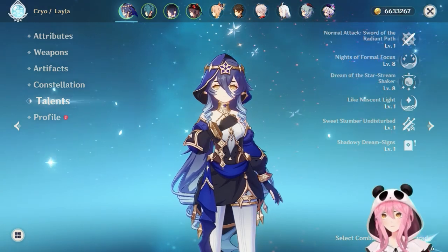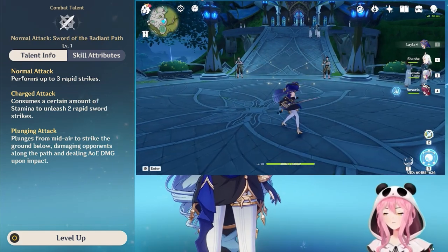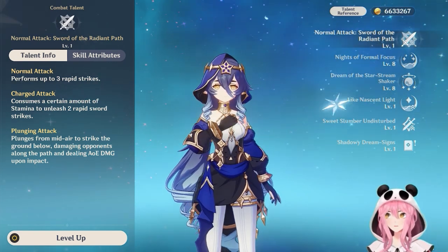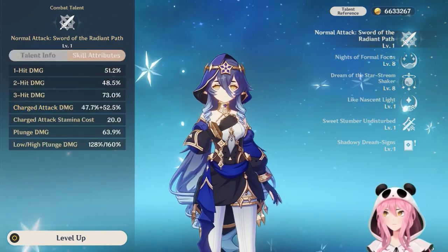First and foremost we have the normal attack talent called Sword of the Radian Path. This is a very standard attack talent, same as you've seen on other sword characters. Leila is no different — there are no special mechanics for it, so let's move on.